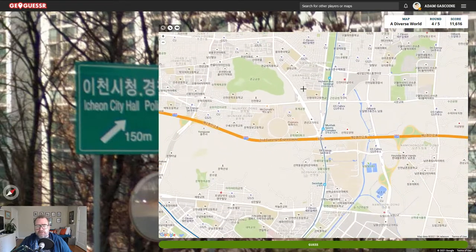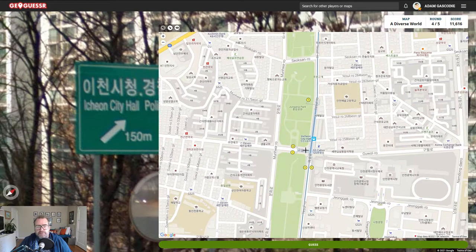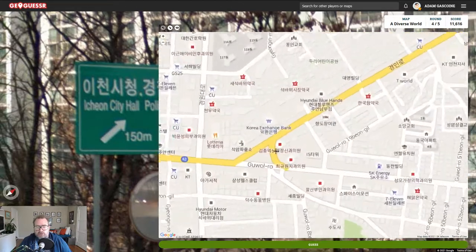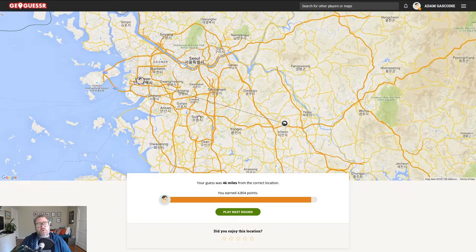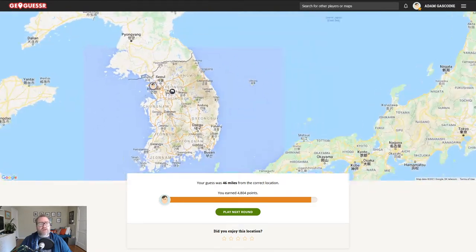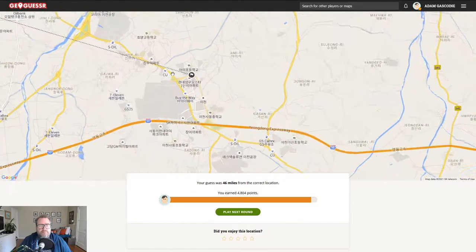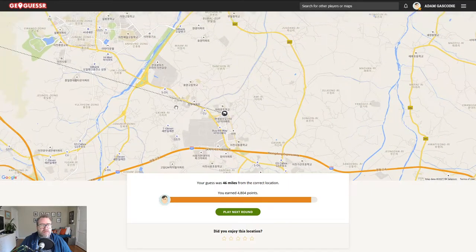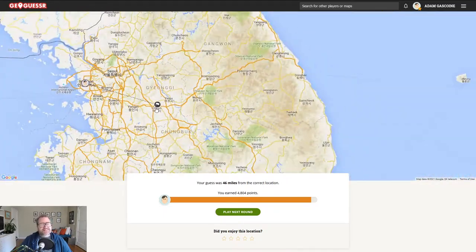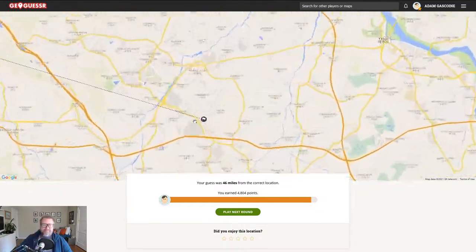Incheon City Hall, police station, tax office - is that all up here? City hall - it's six kilometers away. It's going to annoy me when I get this wrong. I'm just going to put myself right there. Whoa - six kilometers, come on. Oh it's a different city hall. Wait, is that a different city hall? It's a different city hall. That's like 40 kilometers away from where I thought we were. That was unlucky.